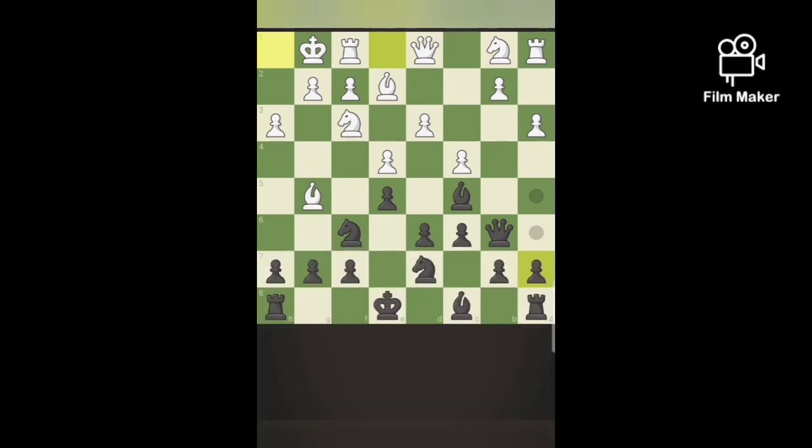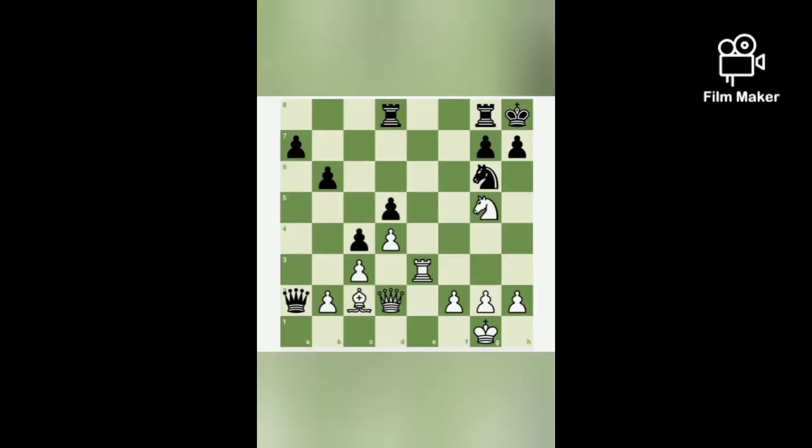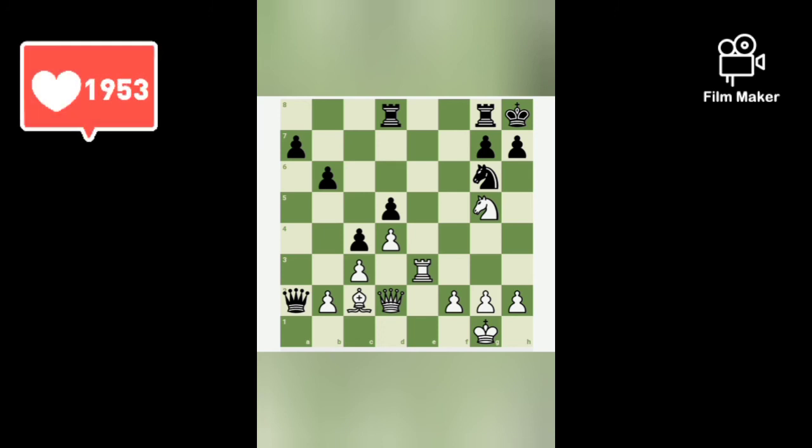If we connect the queen with our black bishop, after white castles — today's puzzle: white to move and checkmate black in one move. If you know the answer, give your answer in the comment section. Thank you.